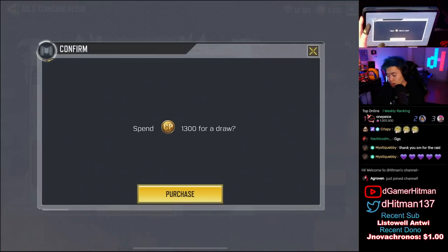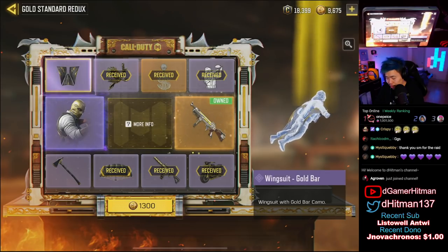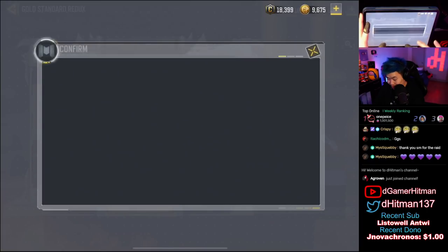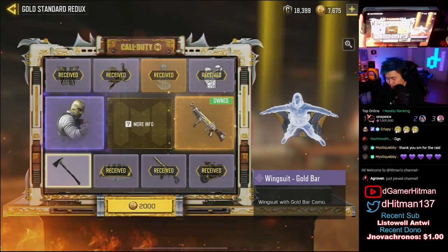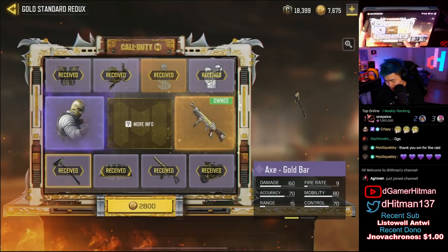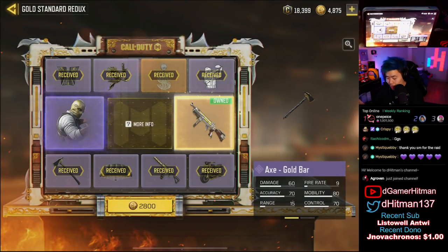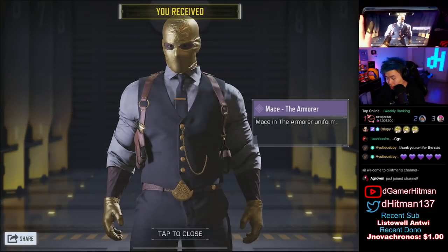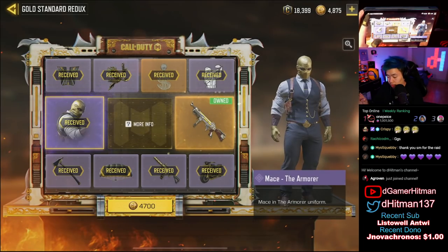We got the charm — that's a nice one. We're gonna keep going until we get the character skin. The gold bars pair nicely together, that's kind of nice. Give me the character skin before the axe — okay we got the axe, and finally the last one should be the character skin. We're not gonna get the redux because they already pulled it. As you guys can see, Mace Armor looks really nice and clean. Let's go ahead and equip all the stuff.